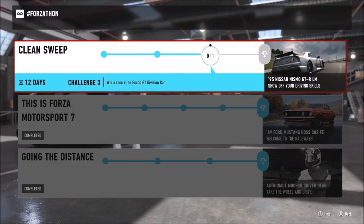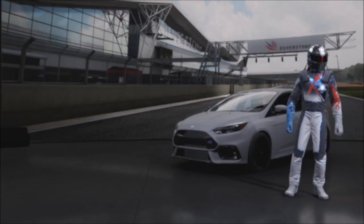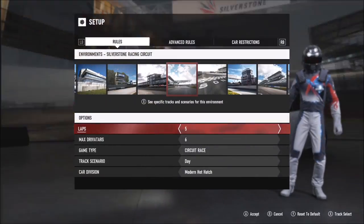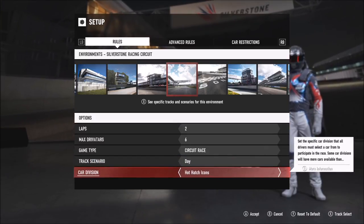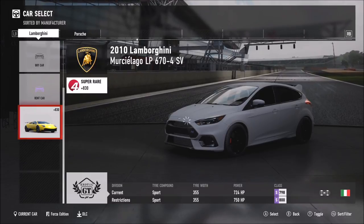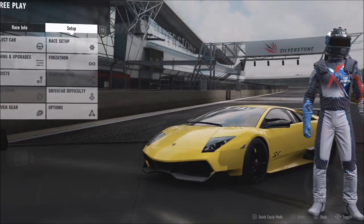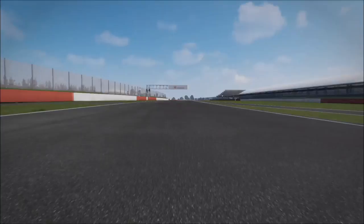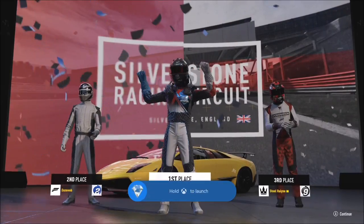The last challenge wants you to win a race in an exotic GT division car to earn the '95 Nissan Nismo GTR LM. Go back to free play — I went with Silverstone, picked the shortest track at 1.64 miles, and did two laps to be safe. Pick the exotic GT division; I went for a Lamborghini LP670-4 SV, but you can rent a car if you don't have one. Cross the finish line, complete the race, and an achievement pops for the final Forzathon challenge.